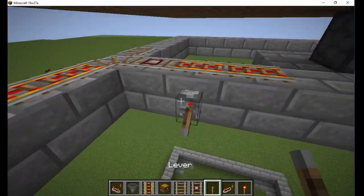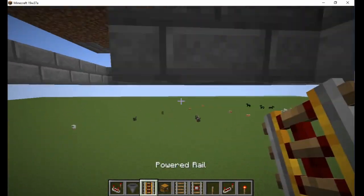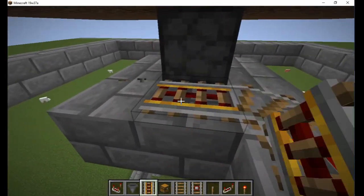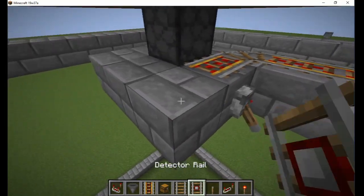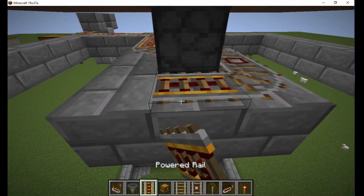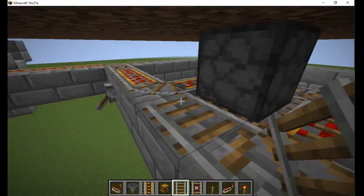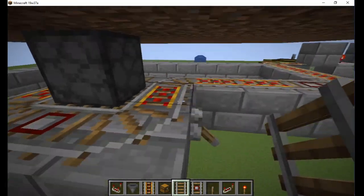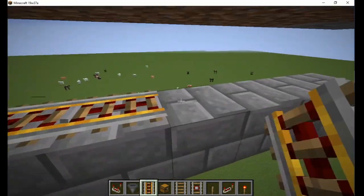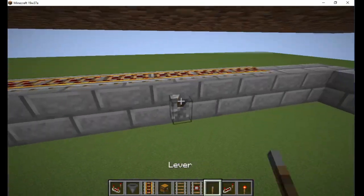Add rails towards the center and turn at the intersection. Place another detector rail beside the dispenser to activate it. Then add more rails so the cart will loop around and head back down the track. Then place rails around the perimeter and connect back to the storage with a straight rail.